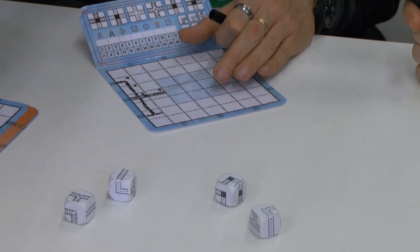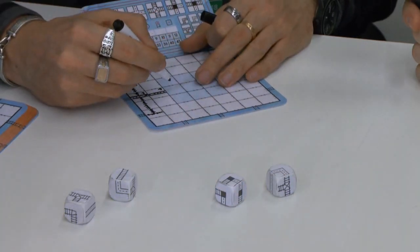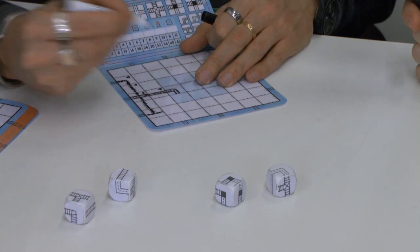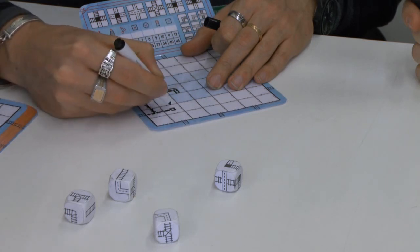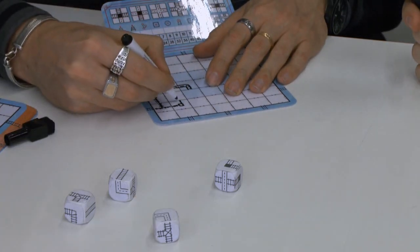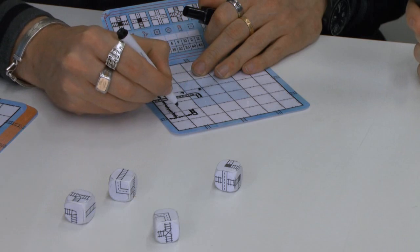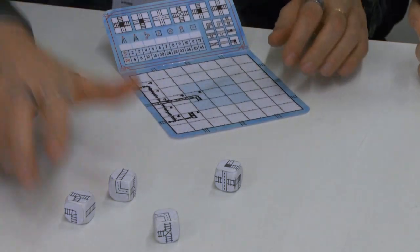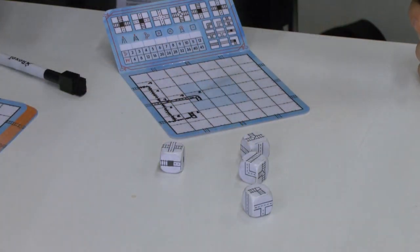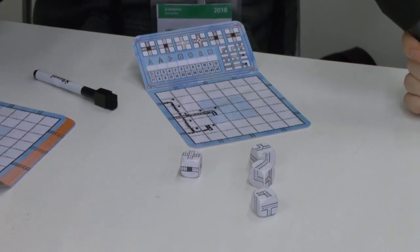These two cities are now connected. I can draw this curve here and then use this station to convert this railroad into a street. The real pens we will use in the game will be a bit thinner, so it will be a bit easier to draw. All players have to try to optimize the routes they draw with the same pool. So it's a very fair game — everybody has the same chances to win.